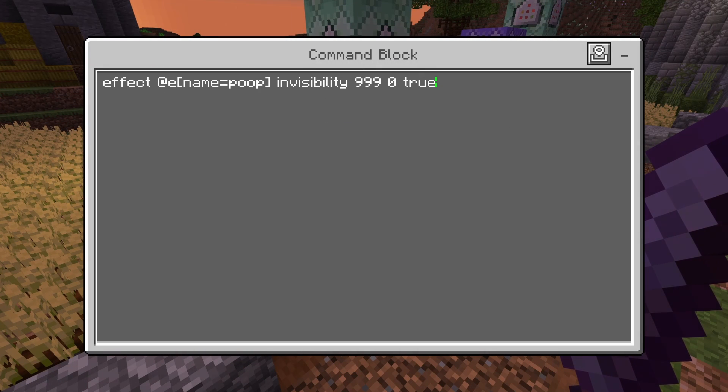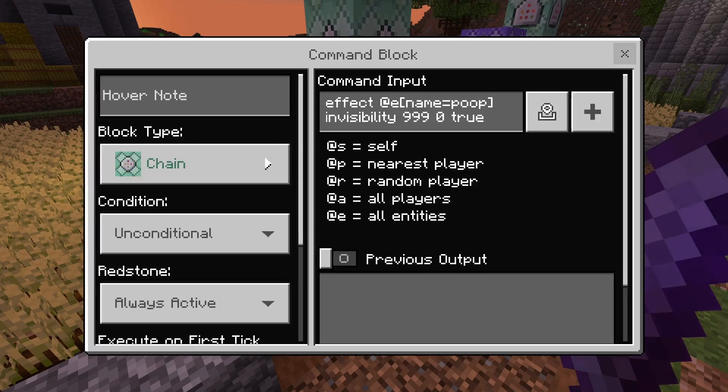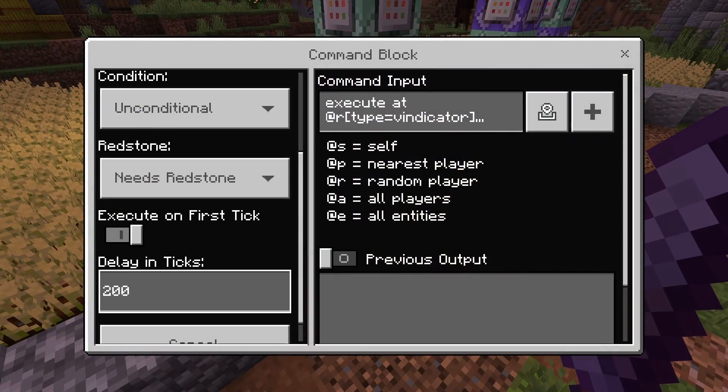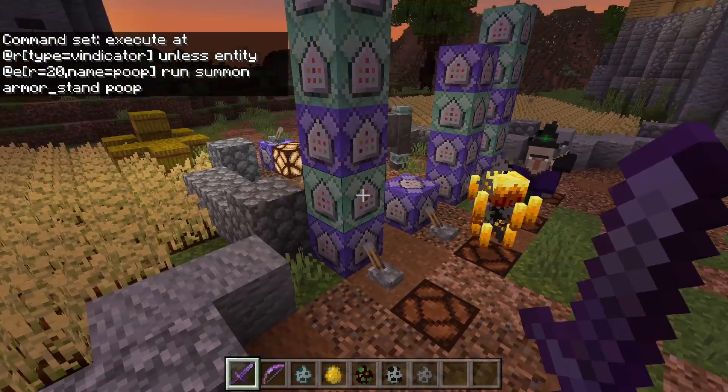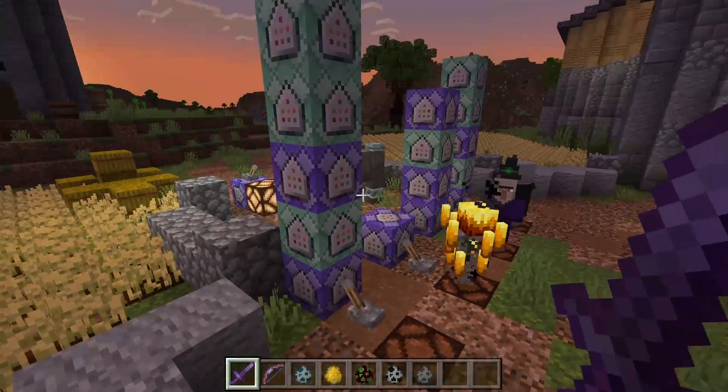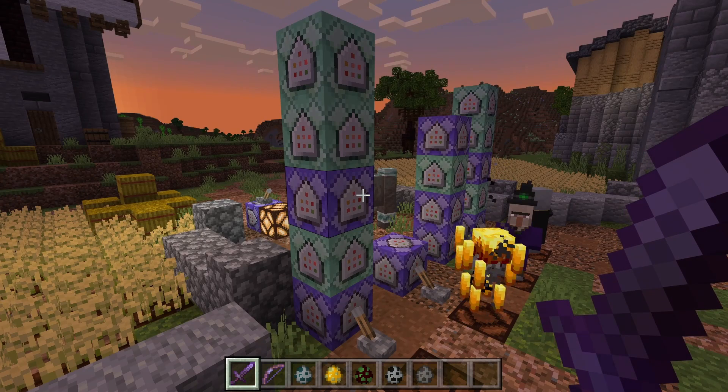Next we're going to do: if there is something named Poop, just give it invisibility. This is on a chain command right off of this one. The summon command is on a 200-tick delay, so that's every 10 seconds. It will try to summon a bear trap at a random Vindicator; however, if it's already near a bear trap, it won't summon an extra one.